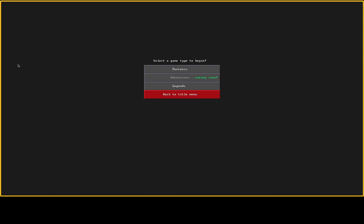In adventure mode you're just one person doing your thing. Legends mode is where you create a universe — like I just did — and look up civilizations, people, artifacts, items, and get a feel for what's going on in that world. It's great for the story aspect, which is what Dwarf Fortress is known for — it's all about the story.